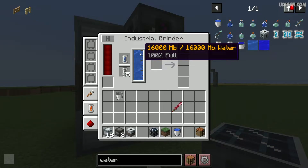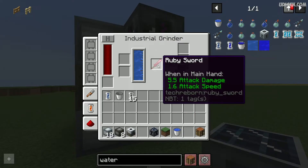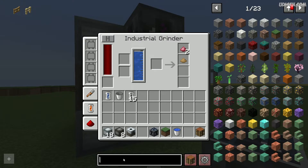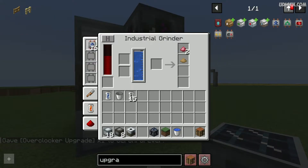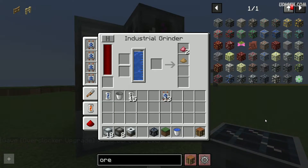You need this material. After that, place the material which you want to grind and destroy. For example, this ore in this input section. Also, don't forget to use different upgrades which can expand and upgrade your machine. I personally prefer the overlocker upgrade. Yes, it consumes a lot more energy than usual, but it boosts how fast your machine works.